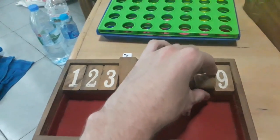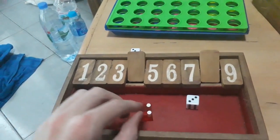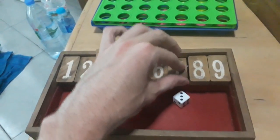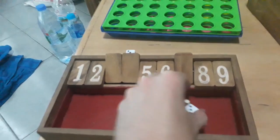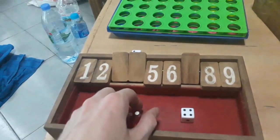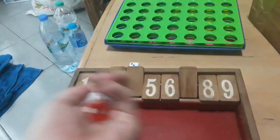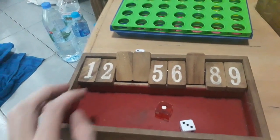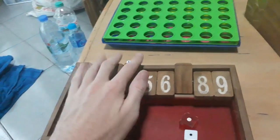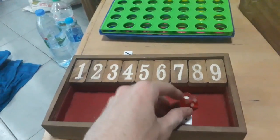You have three rolls to attempt to knock out or jackpot the whole board. My first roll: four, three, seven. My second roll: four and seven — not a great roll. My third roll: three and one — not very much. Then it goes back and it's the next person's turn.